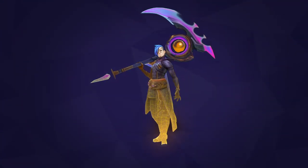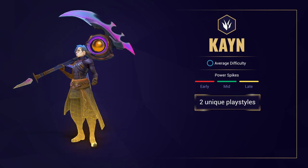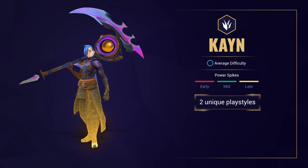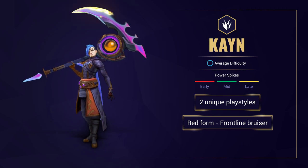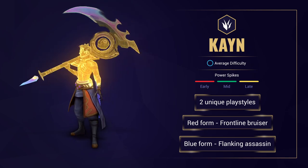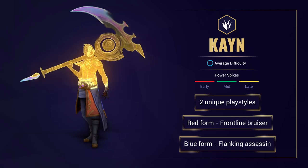So first off, what does Kayn do? Kayn is an incredibly unique jungler whose playstyle can range from ultra healing bruiser to an annoyingly elusive assassin depending on the needs of his team and the weaknesses of the enemy. In Darkin form, Kayn acts as a frontline bruiser who's incredibly tough to kill and can provide a decent amount of CC and also stall out fights for his team. As a Shadow Assassin, Kayn is an incredibly slippery backline threat who can constantly set up flanks and one-shot squishy targets.